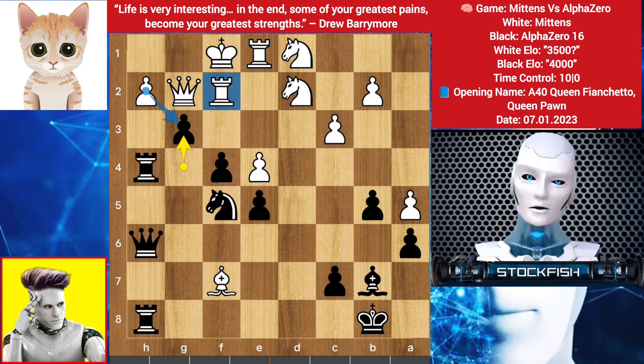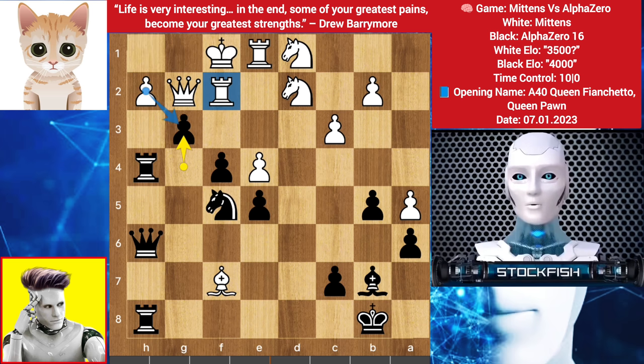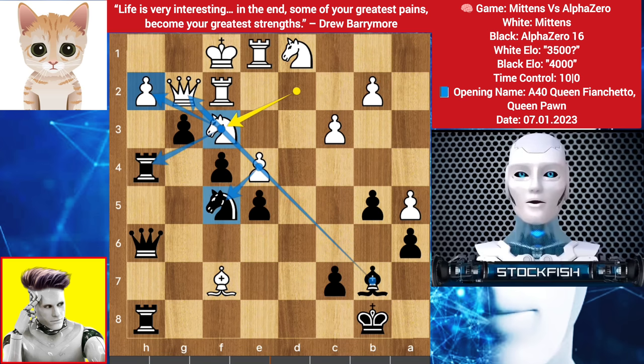In this position, pawn takes pawn is not possible — if it happens, then Knight takes check, King here, Rook check, takes, then it will be checkmate. So in this position we have Knight to F3, blocking the diagonal for the bishop, targeting the rook and knight, and trying to protect this. Pawn takes Rook.